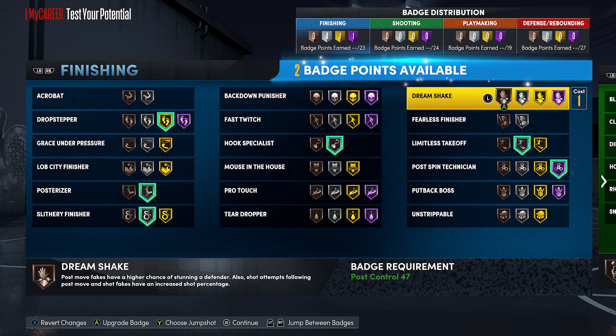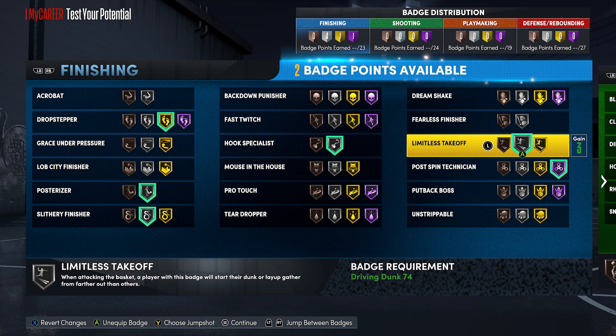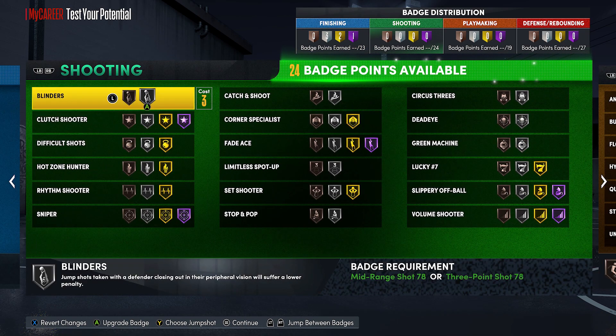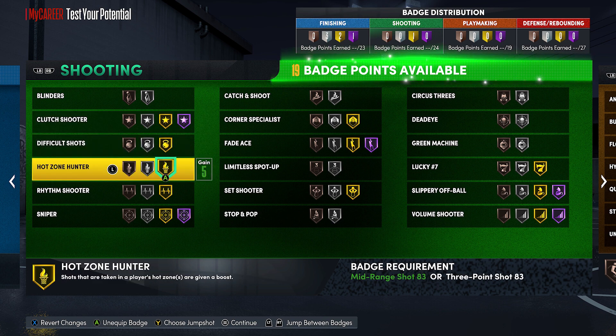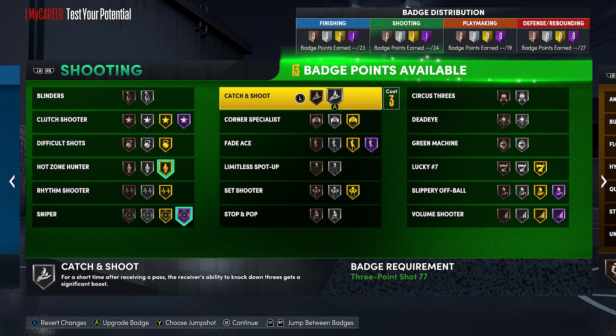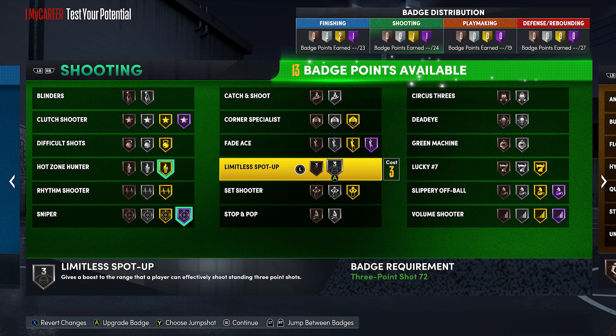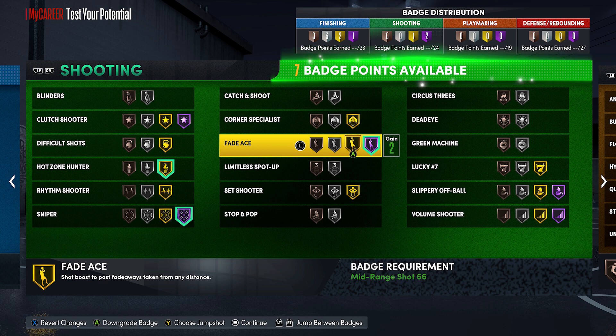In NBA 2K22 Next Gen, your close shot is your post hook rating. So if you want to put on pro touch on Hall of Fame, definitely try it out. Limitless takeoff is going to be one of those badges that goes with posterizer and goes with silver finisher — you always want to be able to dunk, definitely throw that on. With shooting badges: high zone hunter, of course. Sniper is an amazing badge — I would recommend putting that on Hall of Fame, especially if you're really good at timing your jump shot.